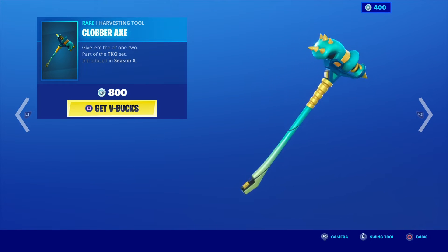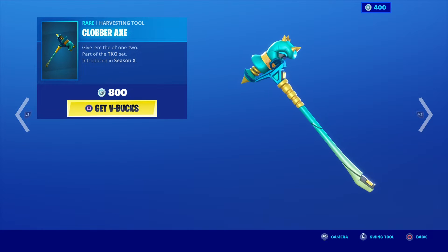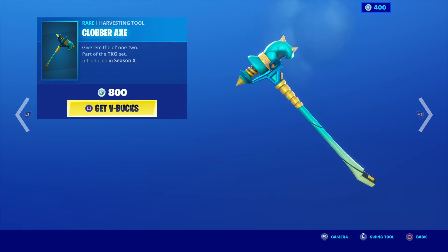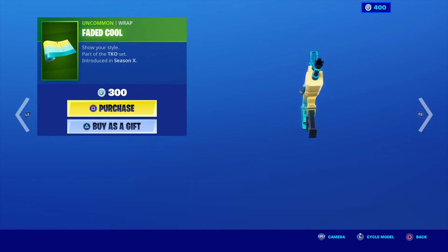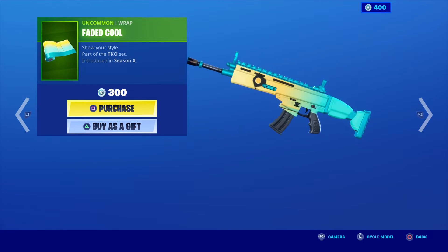Moving on to the Clobber Axe. Give him the Ol' 1-2, part of the TKO set, introduced in Season X. Next up we have the Faded Cool Wrap. Show your style, also part of the TKO set.